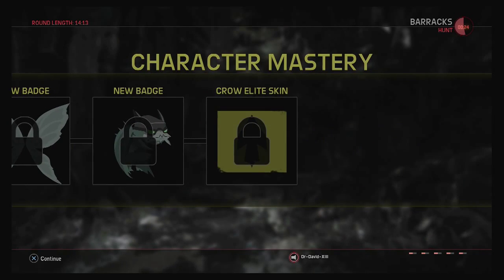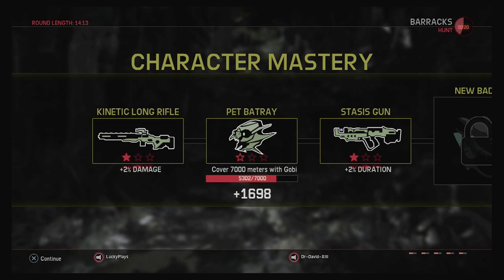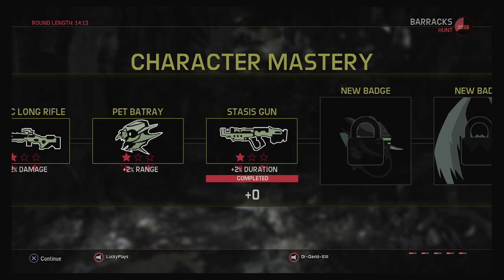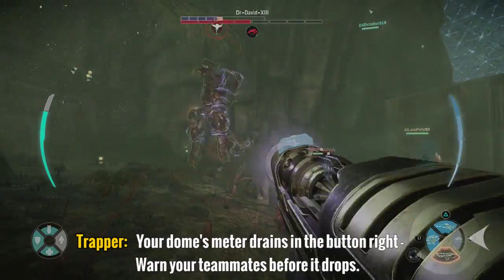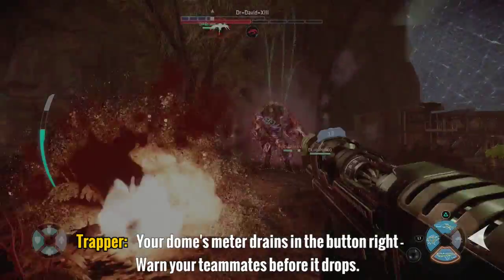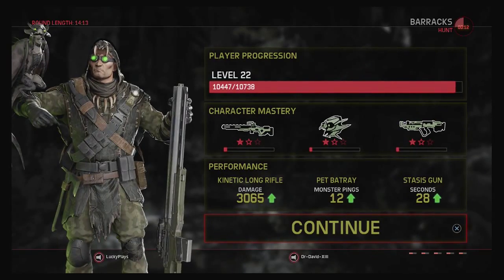One last thing about the dome: the dome only lasts as long as the indicator button shows — once that completely drains, the dome drops. You need to warn your teammates before it's gone completely. I hope this was extremely helpful for you. Happy hunting to all you guys out there. Absolutely dig Evolve. This is Lucky signing out.